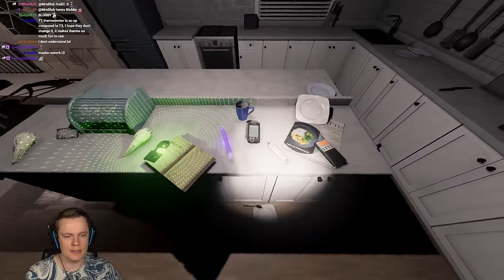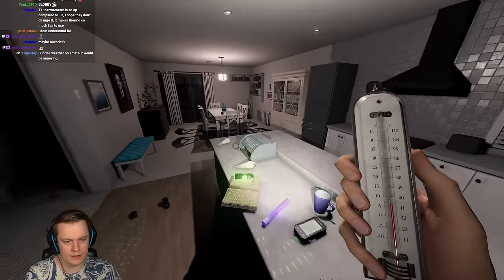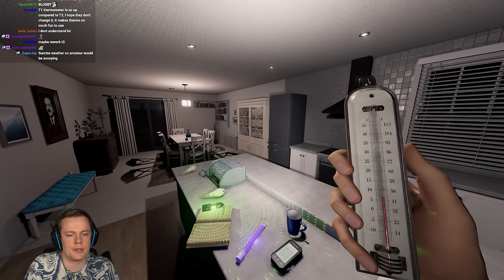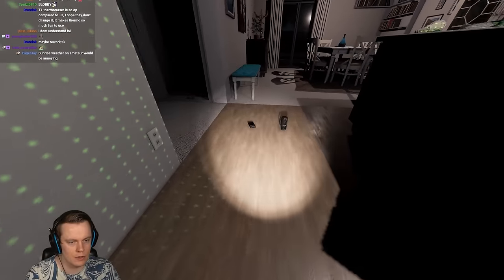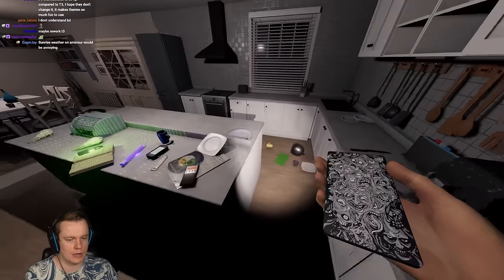So if you have a freezing room, it's going to start at five and then show you really quickly that it's freezing by going below five. But if you're playing on amateur, it starts at 15 and first needs to go all the way down from 15 to zero, which can take up to like 10 minutes. That can actually make the game way more tricky.